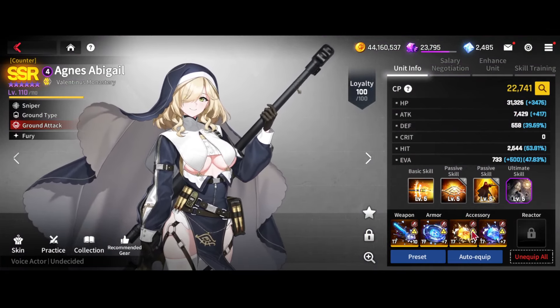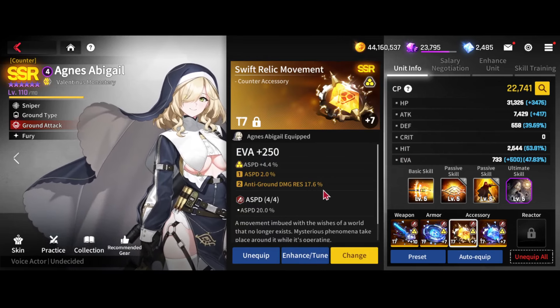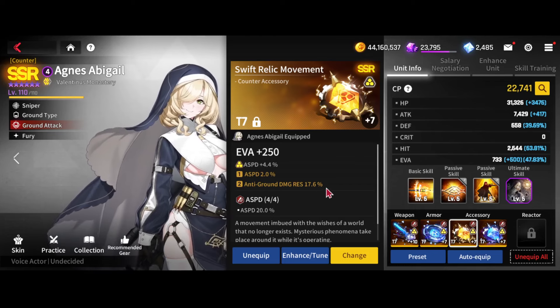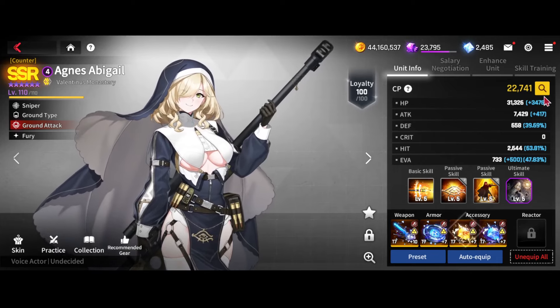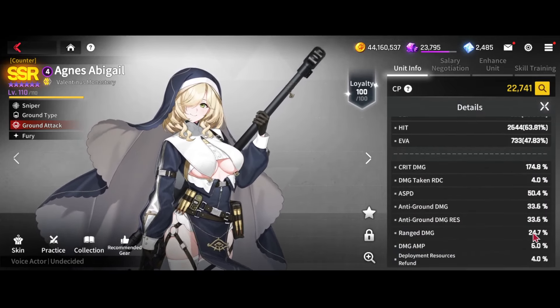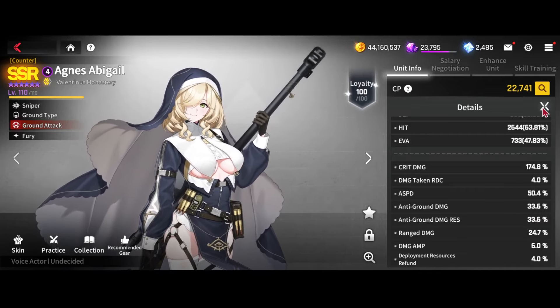This is important — Agnes needs to have at least two pieces of ground res at the minus 25 HP mod, or there's a chance the mine can crit and kill her. Besides that, she's got 24 range damage and 33 anti-ground damage.